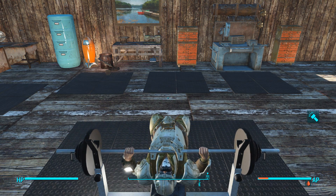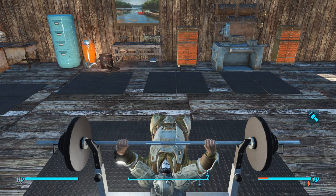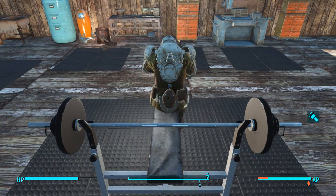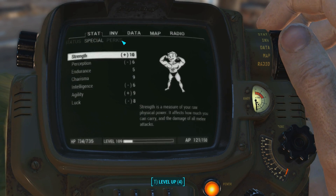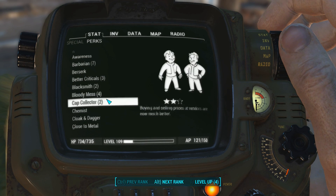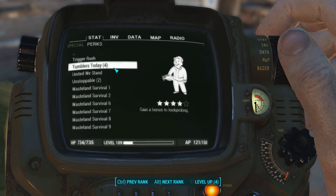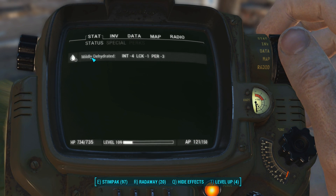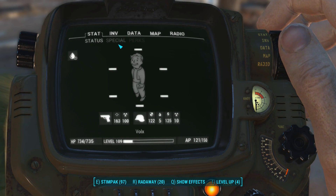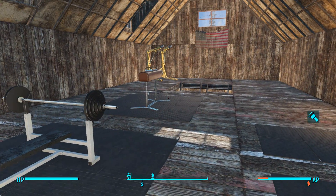Strength boost added! That is something I had no clue about, but it's really neat that simply interacting with this thing gives you that boost. That's cool. I want to look at it in the Pip-Boy. Show effects — special perks? I don't know where that would show up. But that's cool. I'd love to see a settler just run up there and use that.